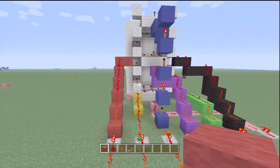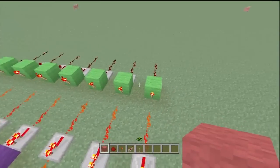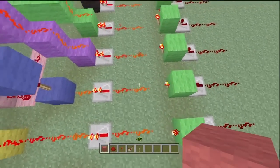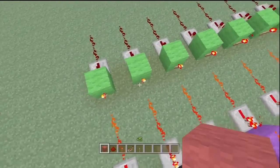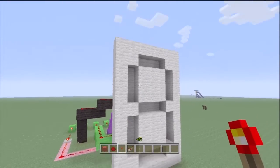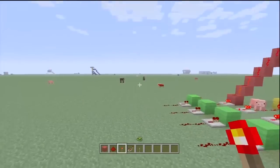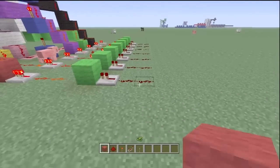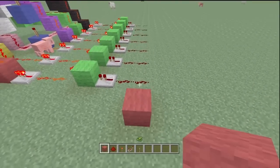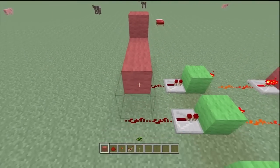What you need to do is invert the circuit here by building these blocks and then putting torches on them. Now every segment is pushed in basically, so that's why. All right, so what you then want to do is build up three blocks like that.